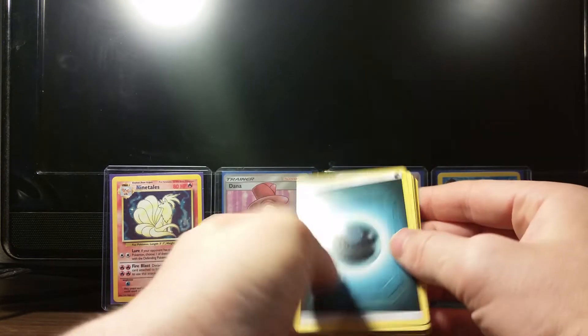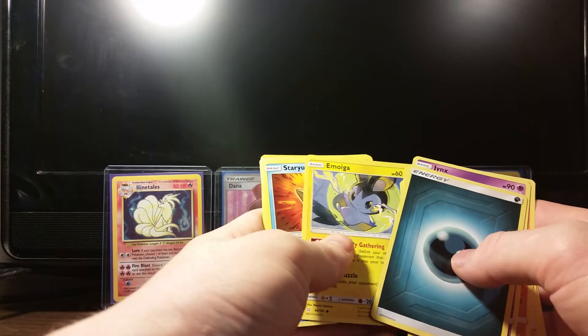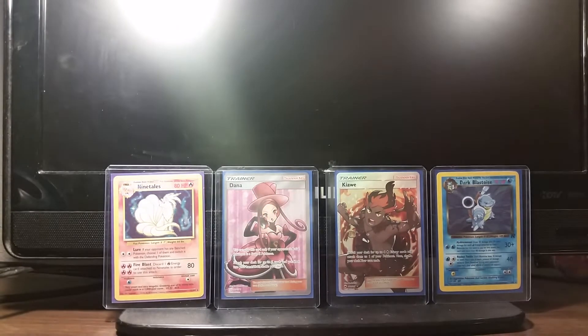Let's see. Leaf. Dark. Jinx. Dana. Amolga. Staryu. Poochiena. Alolan Executor. And a Pangoro. So we are on that reverse rare train — the only one we got that wasn't reverse rare was that Mankey.